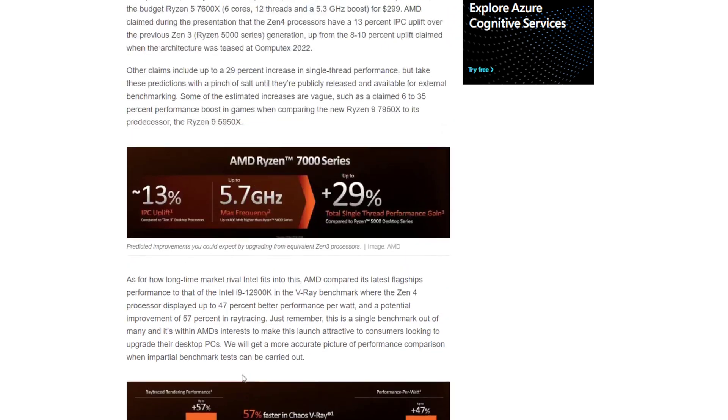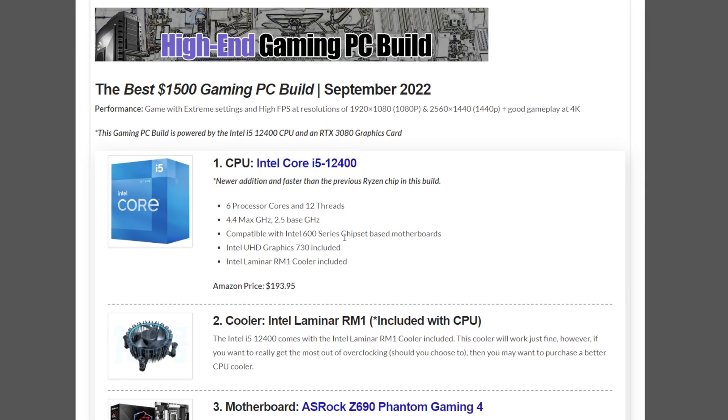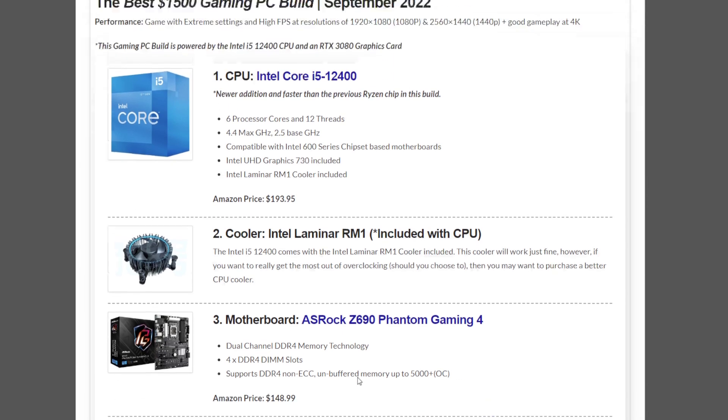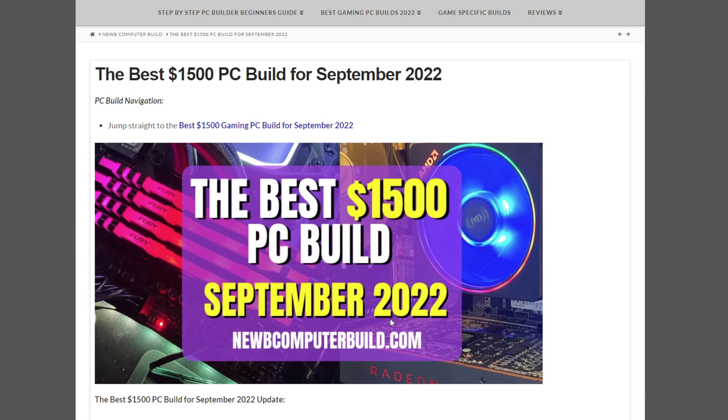So if you want to hold back, you can get those. But if I was in the market for a new PC, I'd probably just buy now and then upgrade when I have the chance. A 3080 is going to let you play any game out there, unless you're doing some extreme things with your PC. That's the $1,500 gaming PC build of the month for September 2022. If you have any questions, leave a comment — I'm more than willing to help. Best of luck building your gaming PC.